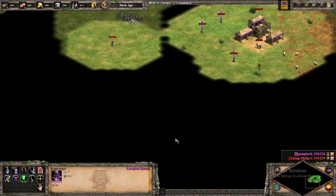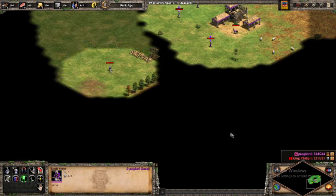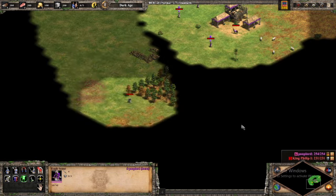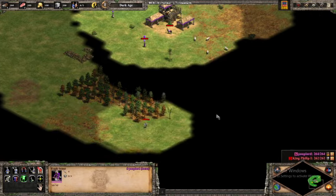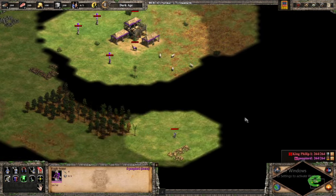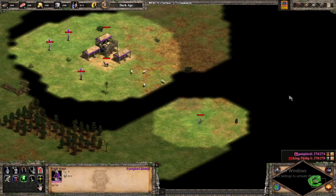I think this sheep trick that I'm about to show you is quite useful because oftentimes, as a noob, I have problems finding all four of my sheep. But if you find just one of your sheep, you should be able to find the other set of sheep.